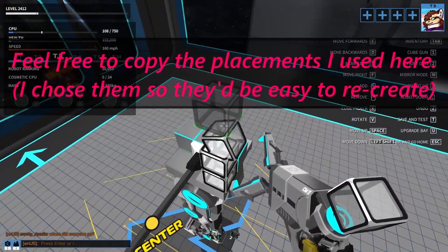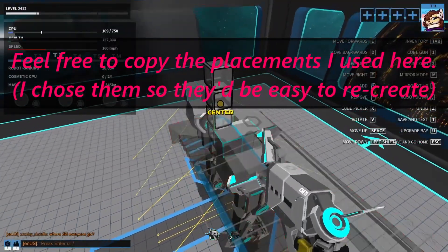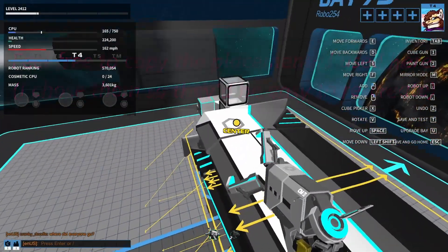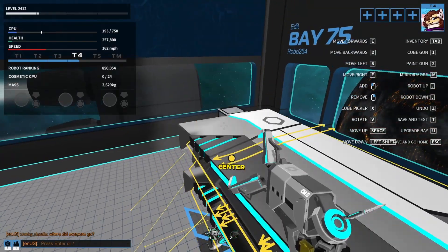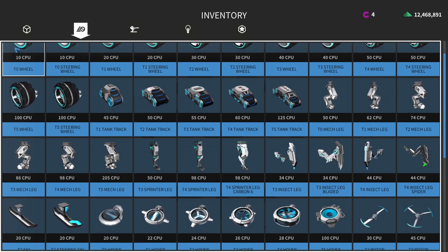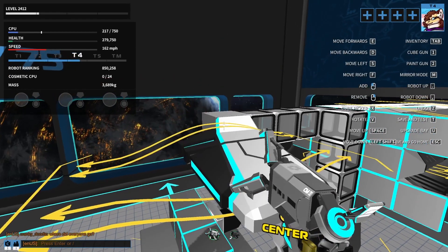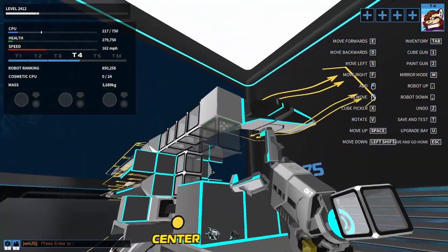The wings allow flight and contribute to the incredible stability of sprinter planes. When placing wings, they can all be on one side. Make sure one of them is backwards — this is important. The pitch rudders, placed flat facing the front or back of the bay, are what make the wings function correctly.